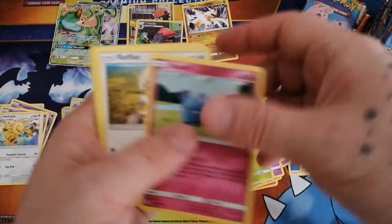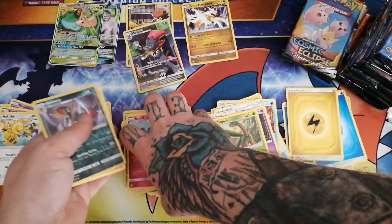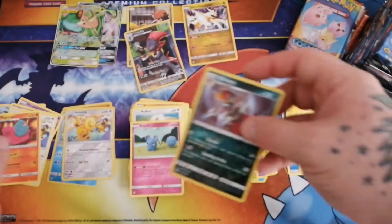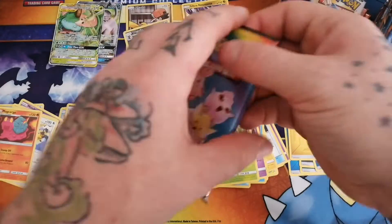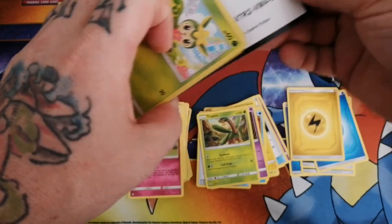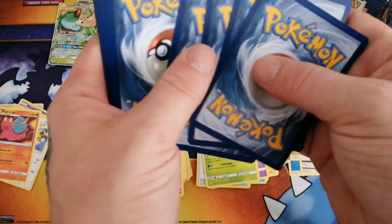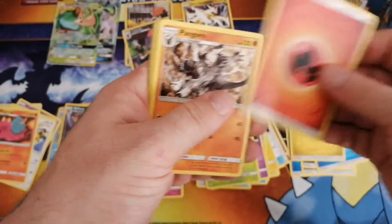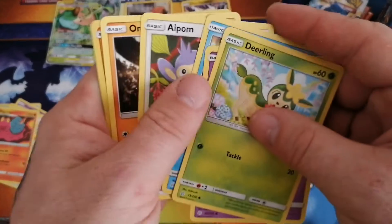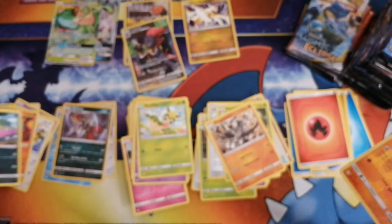Got our uncommons, our commons. Stack management. Reverse Bisharp and a non-holo Magcargo. Fire energy, uncommons, then our commons. Reverse Trapinch and a non-holo Muk.